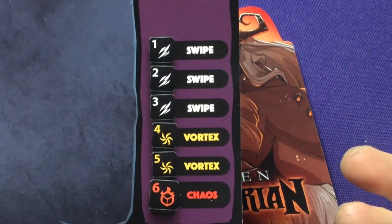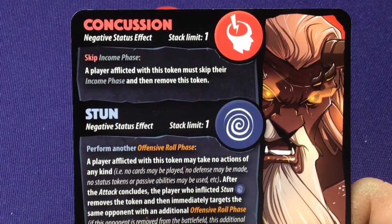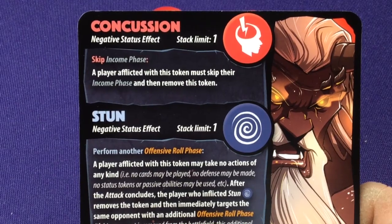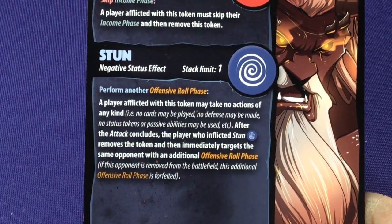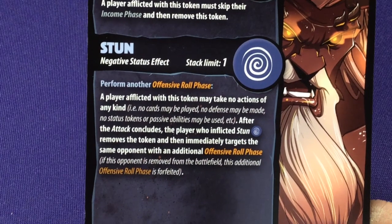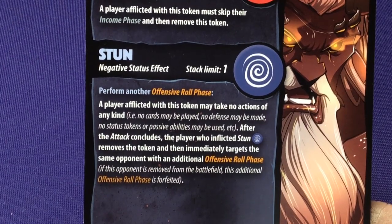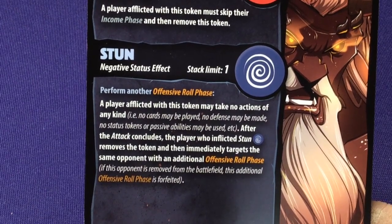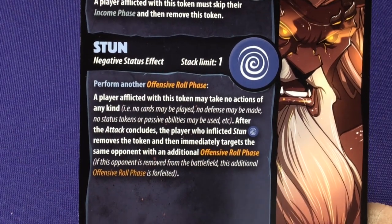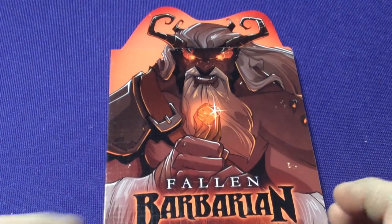The Fallen Barbarian uses the same dice as every character: three swipes, two vortexes, and a chaos. His abilities include Concussion — skip player income — where a player inflicted with this token must skip their income phase and remove the token. He also has Stun: perform another offensive roll phase; a player who is a victim of this token may take no actions of any kind — no cards, no defense, no passive effects. After the attack concludes, the player who inflicted Stun removes the token and targets the same opponent with an additional roll phase.